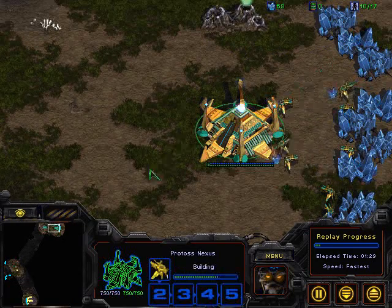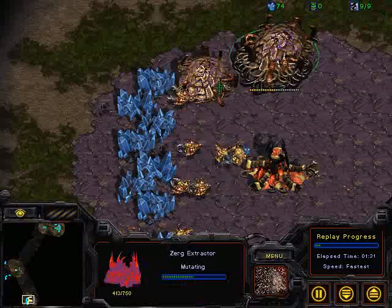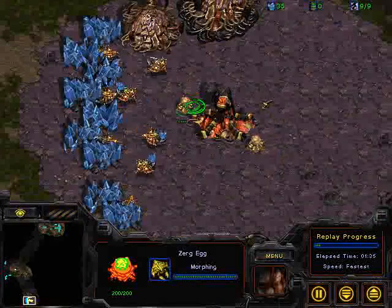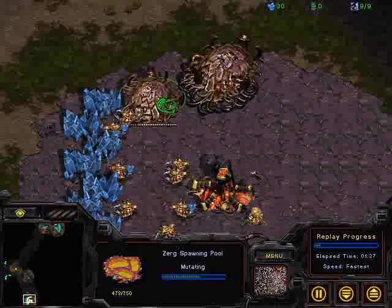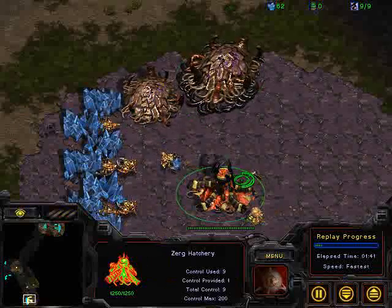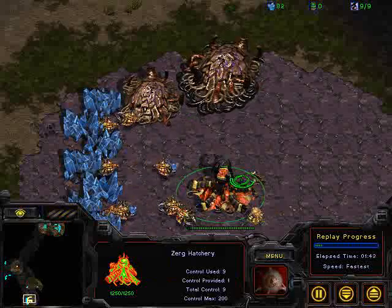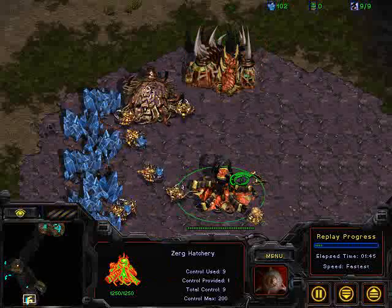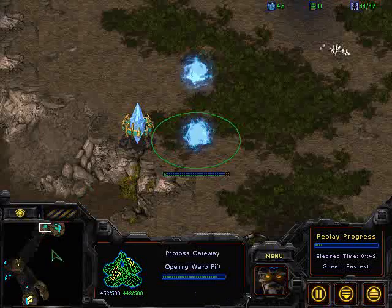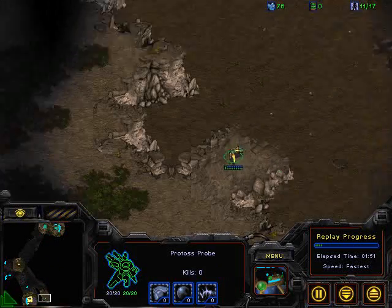Gateway going up here for Future, and continuing to pump probes in general. Looks like we're seeing a 9-pool on the opposite end with some speed alongside — drone and overlord being produced as well. So, speed zergling attack going to try to deny some information to Future. We'll see if he goes into a 3-hatch rebuild or something along those lines. Going up against the 2-gateway build, I think Future might be kicking himself as he scouts and sees this 9-pool.